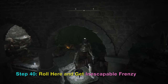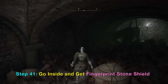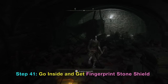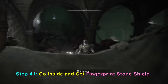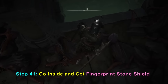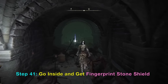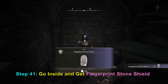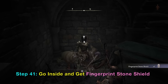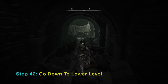Here is another regular jump going down, and then another roll you can do here to get the Unescapable Frenzy. From here, go inside. There is a shield called the Fingerprint Stone Shield — it's a pretty good shield, so you should get it.